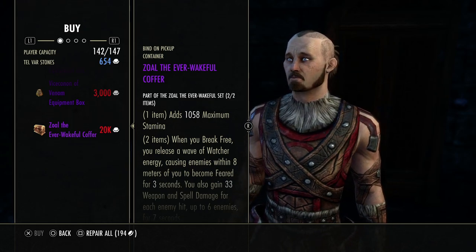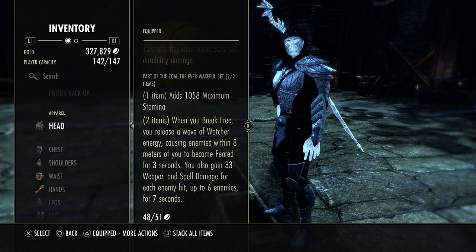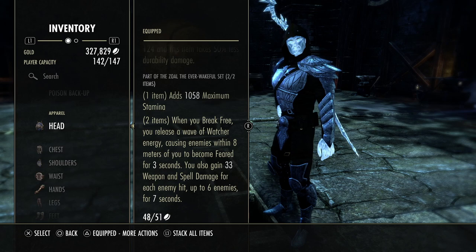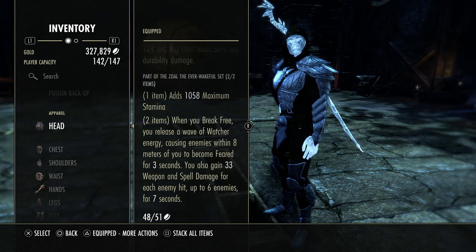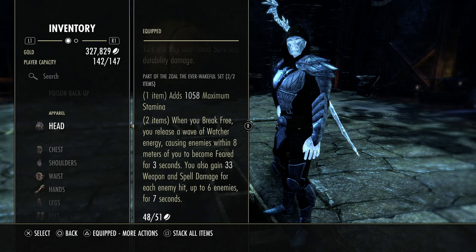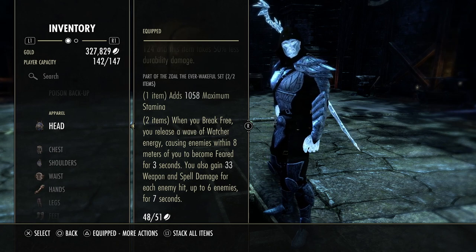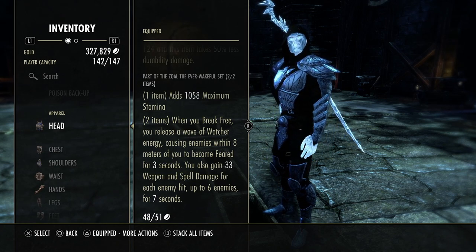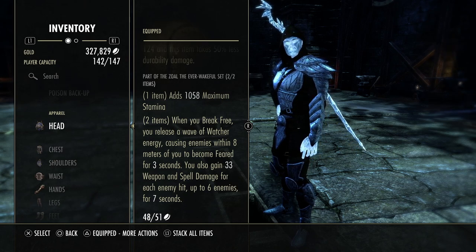This is actually a newer set that just released from the Blackwood chapter, and it honestly is a very, very good set. The main reason is this helps get people off of you and it provides a good, decent CC. The classes I would run this on are Necromancer and Magden. The main reason is they have some terrible stuns. Arctic Blast on the Warden is not good — you have to be right on top of their forehead with it, and this provides you a more consistent CC than Arctic Blast ever could.